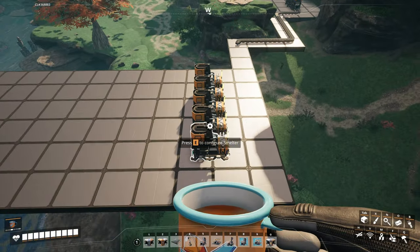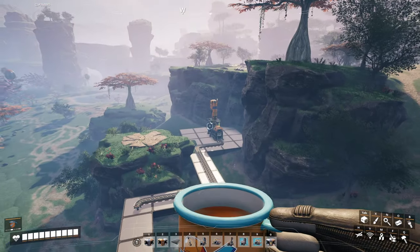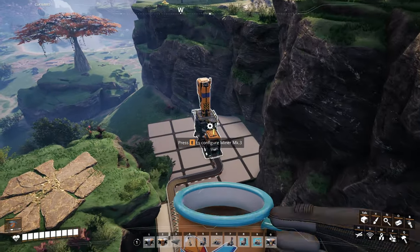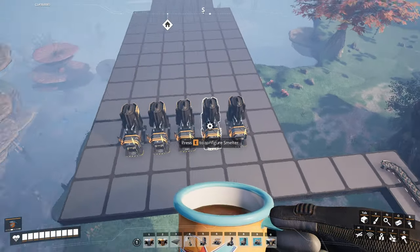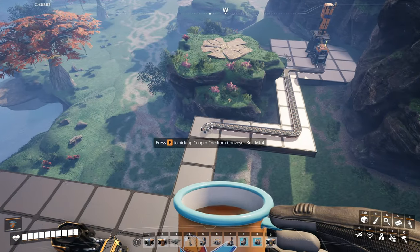Alright, this is the initial layout. We got five smelters sitting here. This is an MK3 overclocked to 350 a minute. We have the belt here, but I don't want it feeding these yet, so I'm not gonna hook this up just yet.